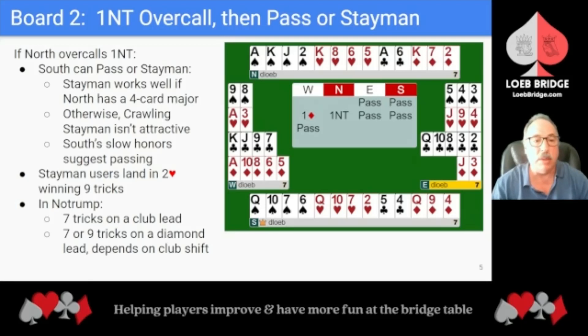If South uses Stayman, they'll land in 2 Hearts and win 9 tricks, as we just discussed. In No Trump, 7 tricks are available on a club lead. On a diamond lead, 7 or 9 tricks will be available, depending on whether West rises with the Ace of Diamonds and then shifts to a club, which would hold Declarer to 7 tricks.